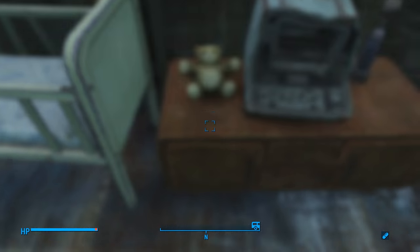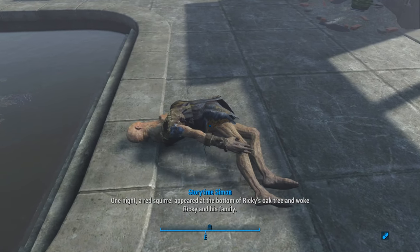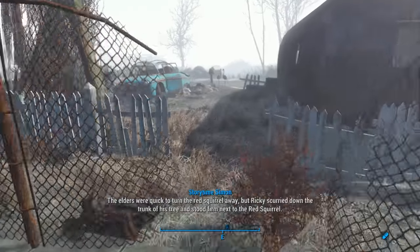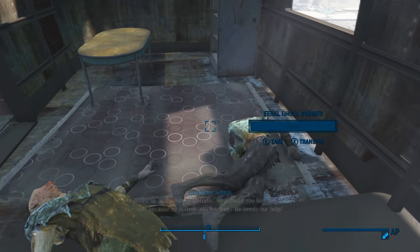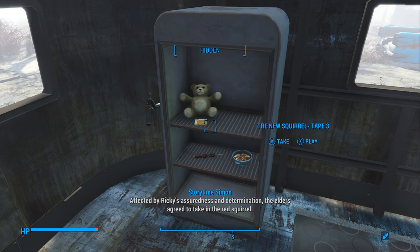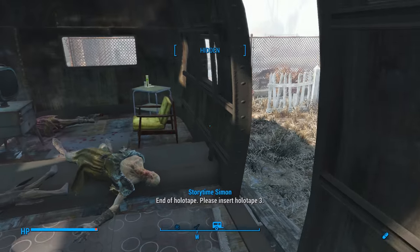Here we have the New Squirrel Tape 2. Storytime Simon here, welcome back. And here it is, part two of The New Squirrel. One night, a red squirrel appeared at the bottom of Ricky's oak tree and woke Ricky and his family. Please help me, said the red squirrel. I am lost and have nowhere to go. The elders were quick to turn the red squirrel away, but Ricky scurried down the trunk of his tree and stood firm next to the red squirrel. He yelled up at the elder squirrels: how could you turn him away just because he's from another tree? He needs our help. Affected by Ricky's assuredness and determination, the elders agreed to take in the red squirrel. The red squirrel thanked Ricky: you won't regret this, he said. End of holotape — please insert holotape three.